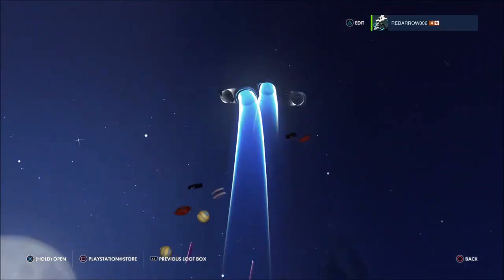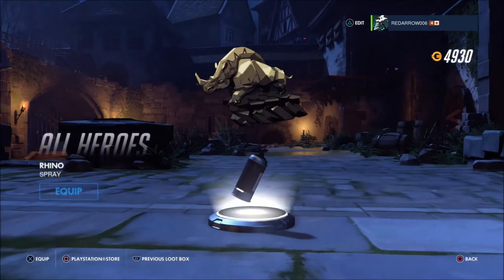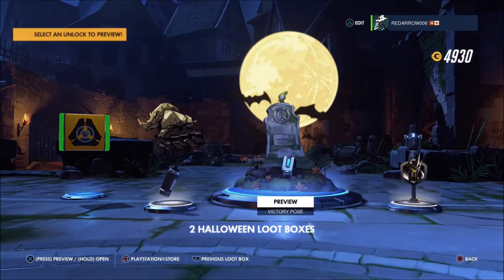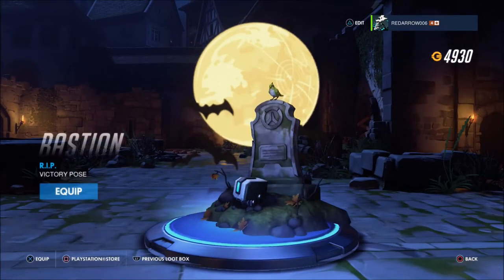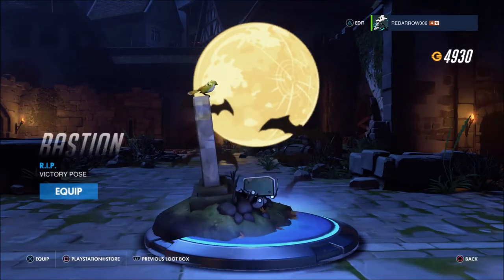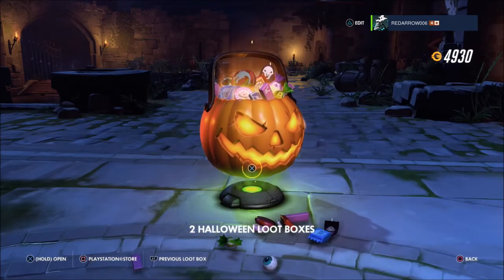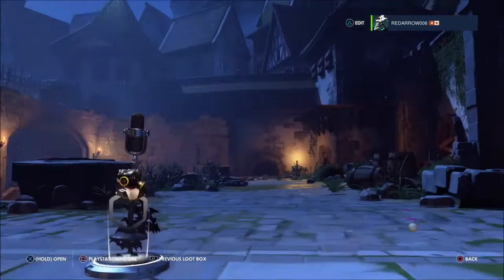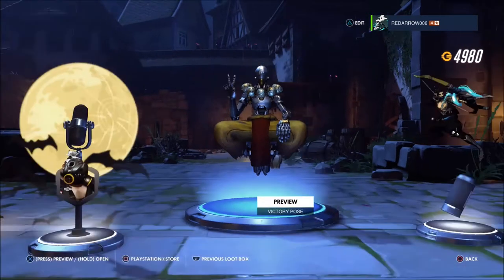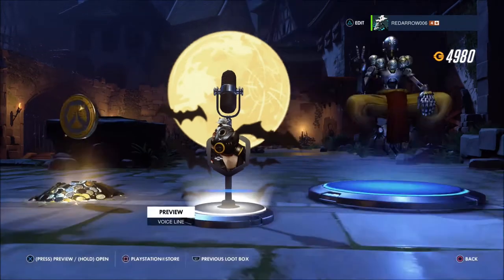Okay, down to the final three. Two rares and two commons — a Tracer Pulse Bomb player icon, a rhino All Hero spray, a Reinhardt voice line 'Bring me another,' and a victory pose for Bastion. I really like that because you can see his head — he's still alive I'm guessing — and the bird staying by him at his tombstone, which is really cool. Moving on to number two — two rares and two commons: some cash, a Zenyatta peace victory pose, a dragon strike Hanzo spray, and finally a Roadhog voice line which I like.